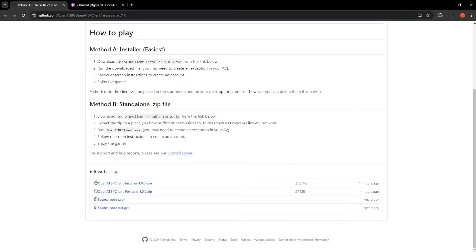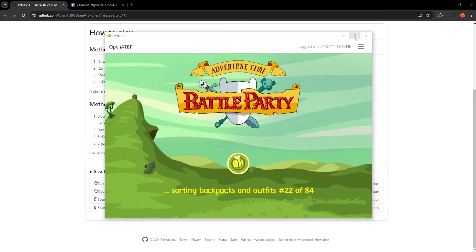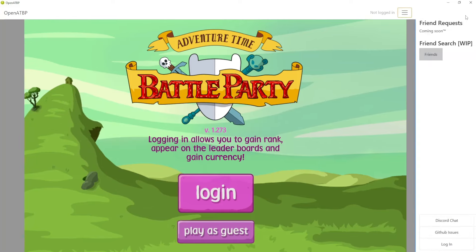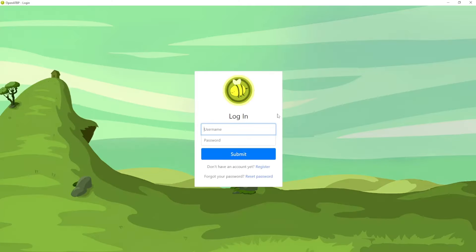Once you have installed the game it's going to automatically load up and I'll just expand it. It's going to look like this, and what we want to do is click on the three lines in the top right, and then we will select 'Login' assuming you don't have an account.